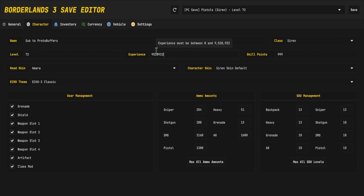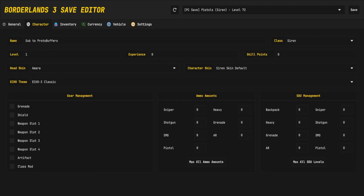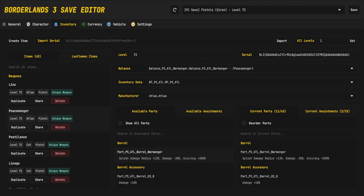Moving into the character tab, we have the character name, class, level, experience points, skill points, head skin, and echo theme that the character has — all of which can be changed in the editor. We also have lock slots such as the grenade, shield, and weapon slots. You can also change the amount of ammo that we have and SDU.